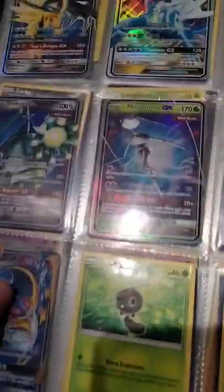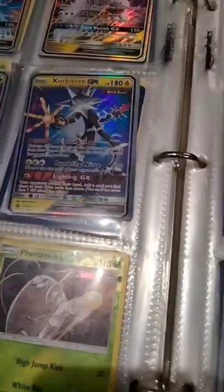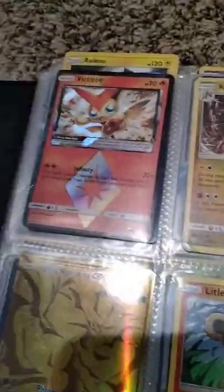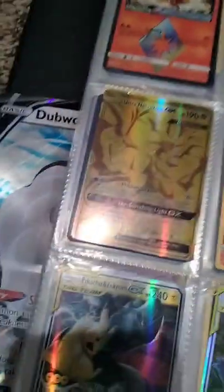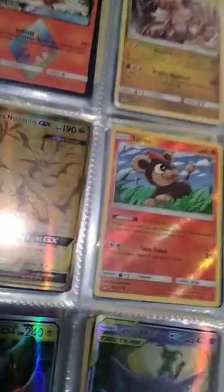Crimson Invasion. Ultra Prism. Sorry about that. But then we have Forbidden Light, more Forbidden Light down here - I opened an Elite Trainer Box of Forbidden Light a long time ago. Dragon Majesty - I believe I only have four cards from Dragon Majesty. Yeah, just four cards.